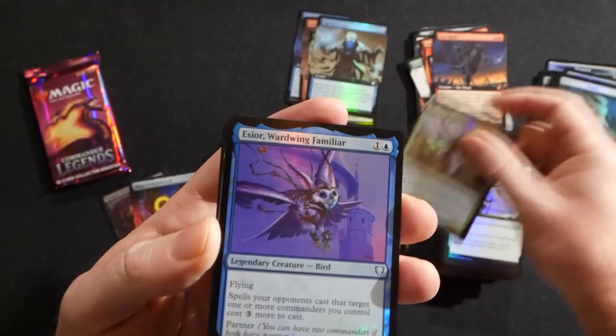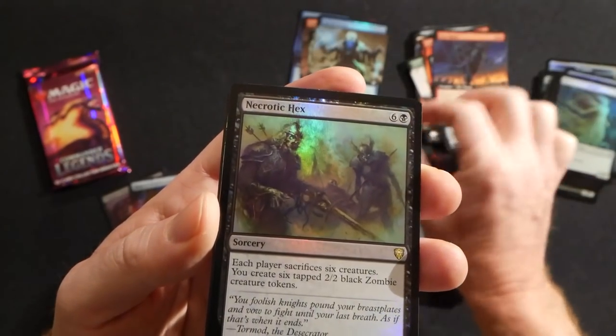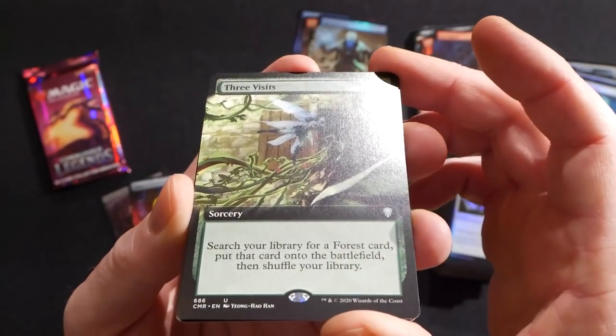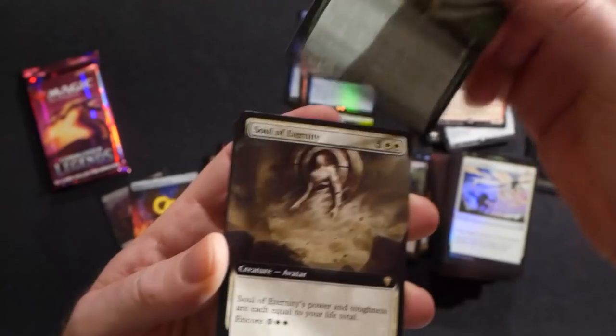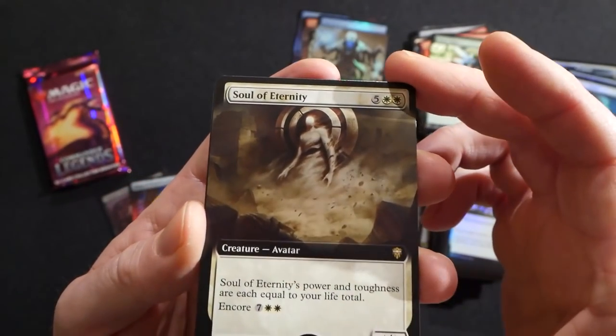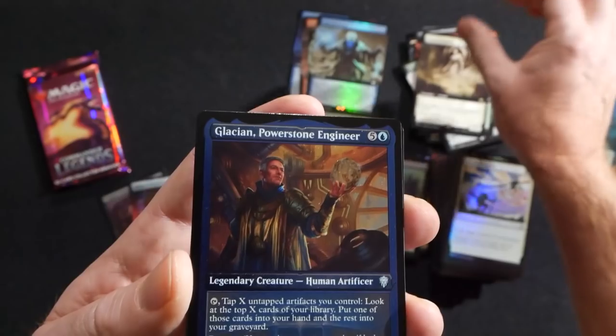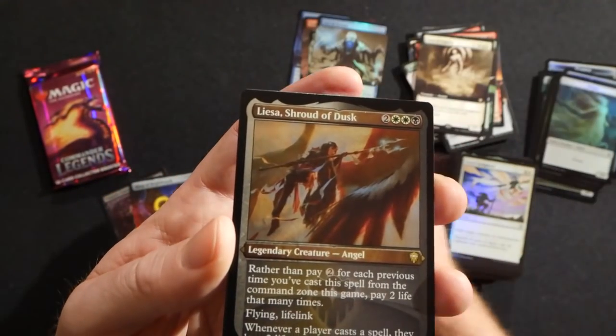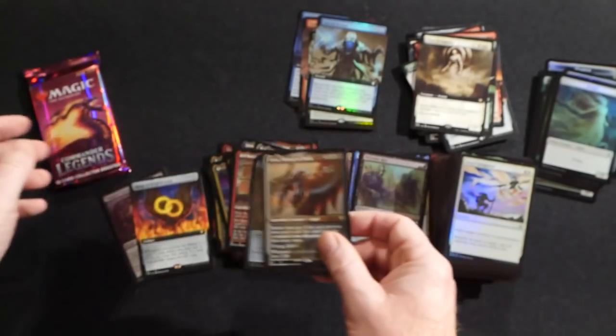There's a foil extended art Fact or Fiction — really nice one. We have a Kengi, an Esior, an Acrotic Hex, then a Three Visits extended art — again we were talking about that being a reprint from Portal Three Kingdoms. A Soul of Eternity and a Galazeth Prismari Powerstone Engineer. And a Liesa Shroud of Dusk.